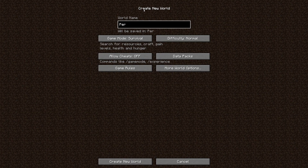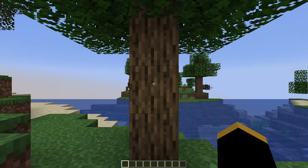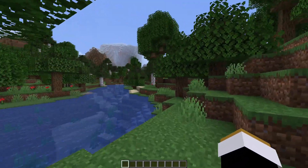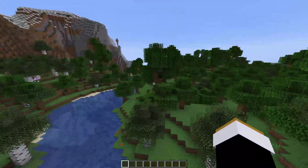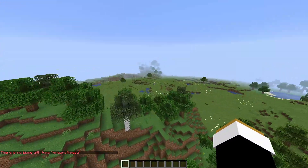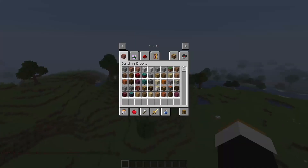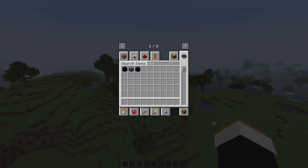So naturally, I created a new world, slapped it into creative, and then loaded in. Now that I've spawned in, I've got to look for a river delta, because that's where NASA landed their rover. So we need to look for appropriate terrain, and I think I know just where to find it.